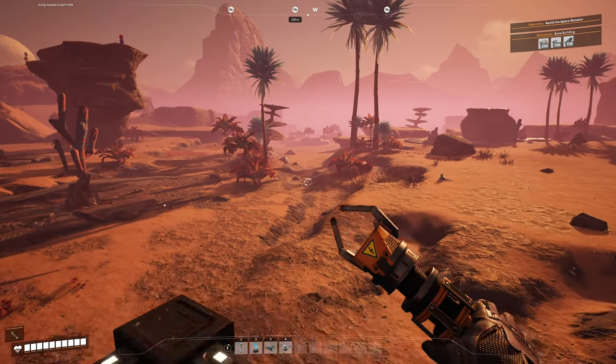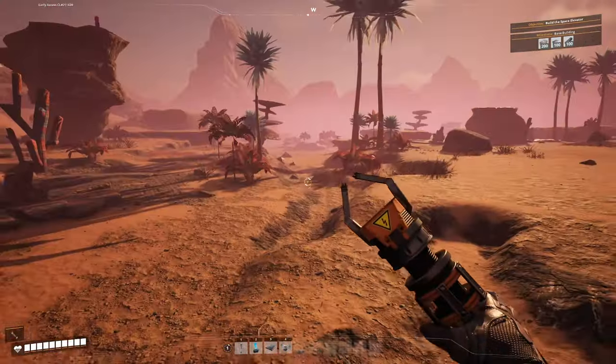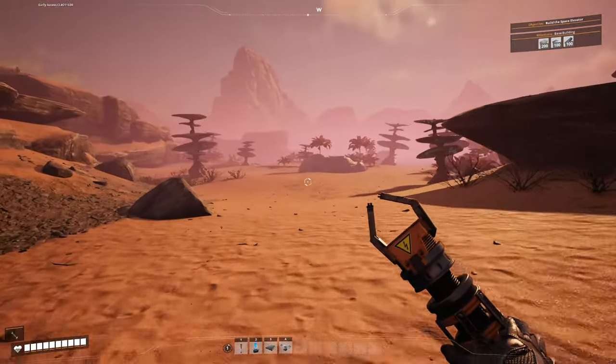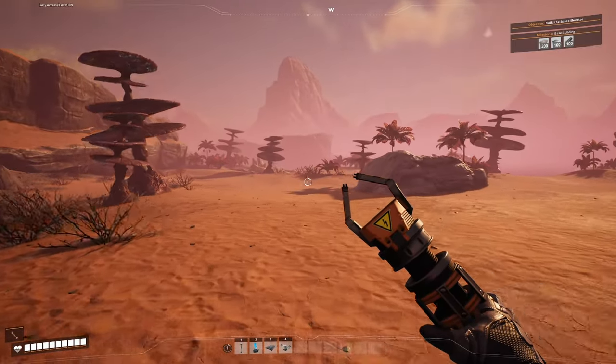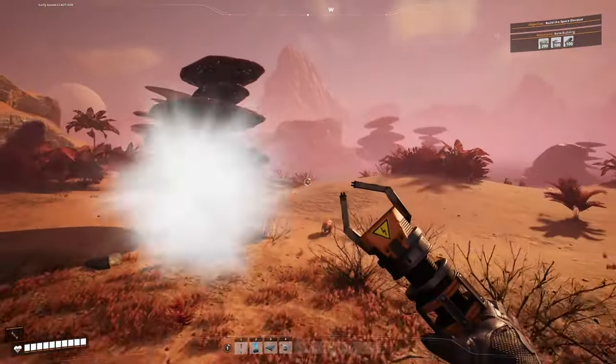It's 250 meters away, so let's go check it out and get our production started. My next tip is that you can hold shift to run, but you can move even faster than that. If while you're running you hit crouch, you slide and then hit space bar and you can jump pretty far. This is much faster than walking or running around.